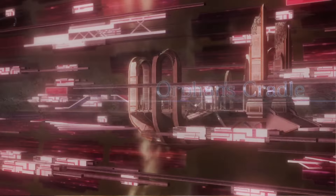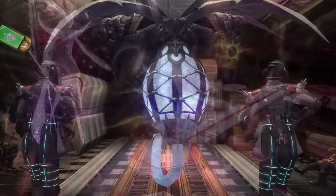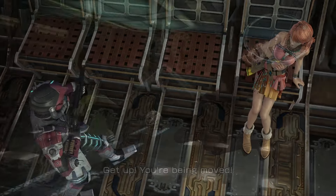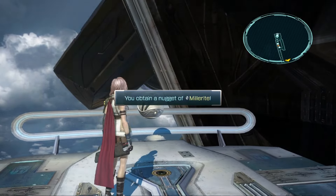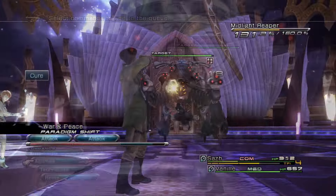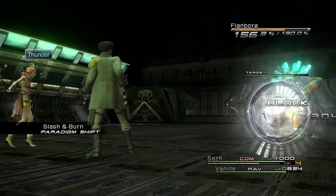The first thing to do is complete the story up to Orphan's Cradle — the last area — up to the point where you can travel back to Pulse. During the story you'll get story achievements automatically. You want to pick up every item capsule available so you get every possible item drop without buying them, which means less money grinding. Also use the Libra ability on each new monster to get the Loremaster achievement, which pops after you've used it 100 times.